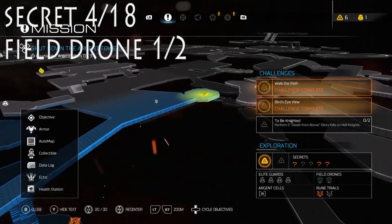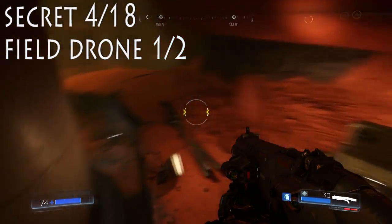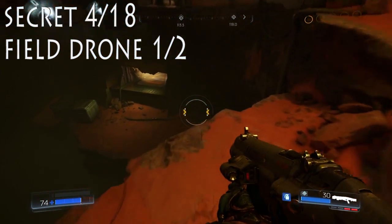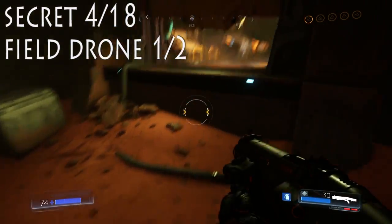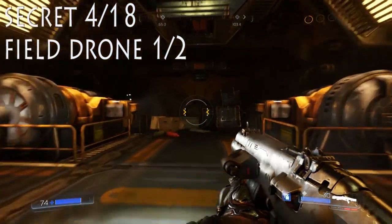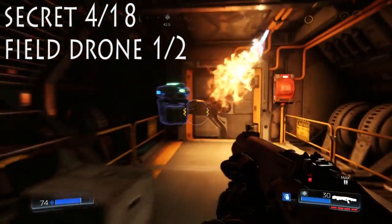Now, this area right here, kind of remember it, kind of find it, because we'll actually be getting a few collectibles from here. We're actually getting the first field drone and our fourth collectible already of the 18. Make your way down a little bit into this hangar. I do this one first because this is the one that's actually the furthest away, and then I gotta walk into this room over here, and then there is the field drone.